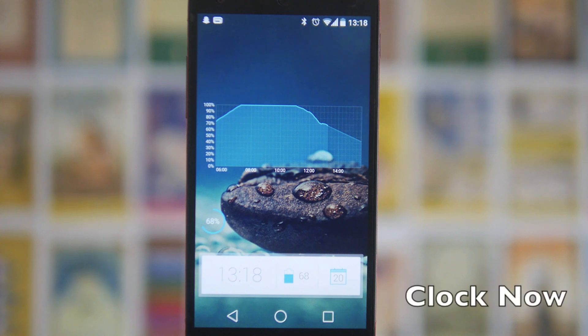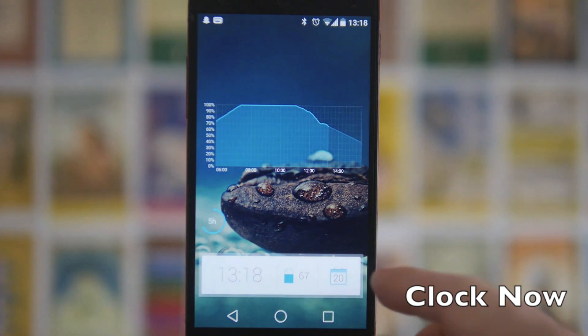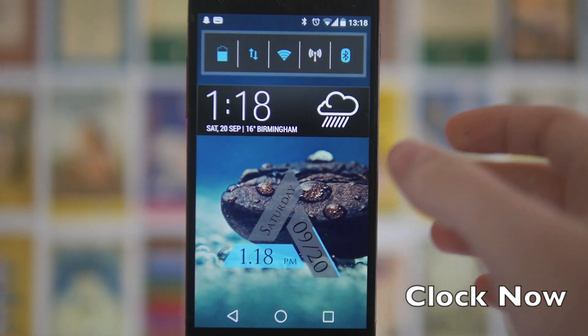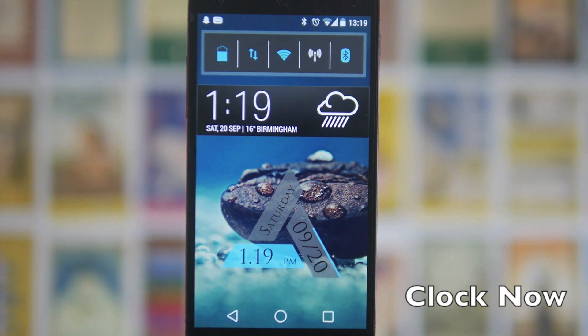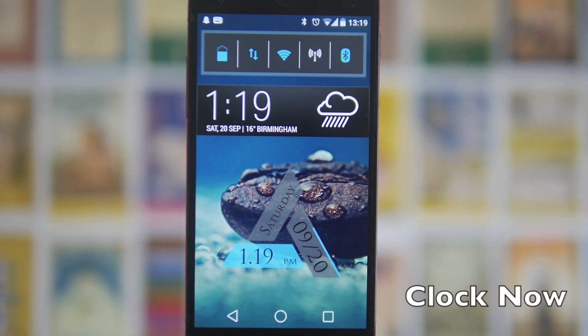Next up we have Clock Now — if you like having that Google Now style on your home page, this is a great one. It's really customizable: there's a 1x4 clock which lets you have two toggles, and then there's a toggle option where I've got a darker theme. There's also a transparent one and a slightly lighter one — it's a really nice way to get a Google Now feel on your home screen.